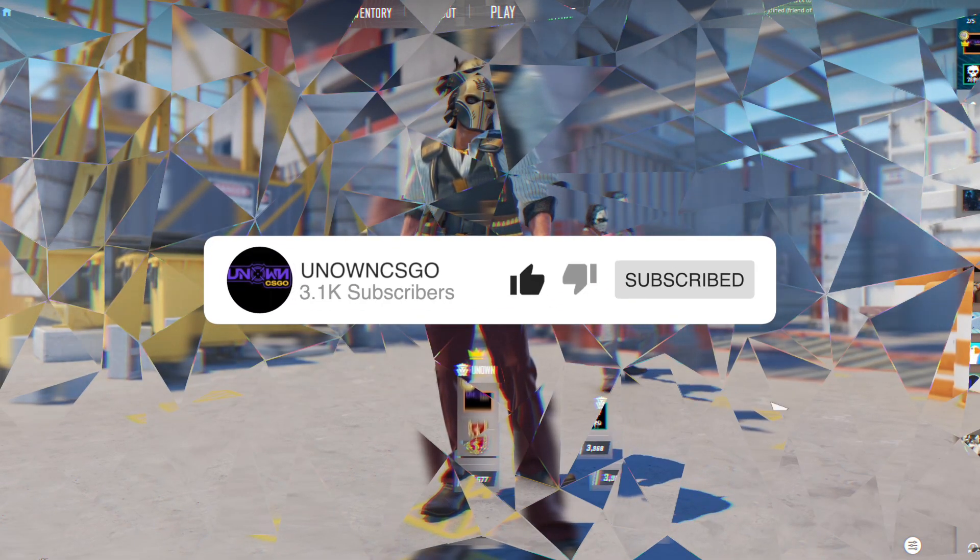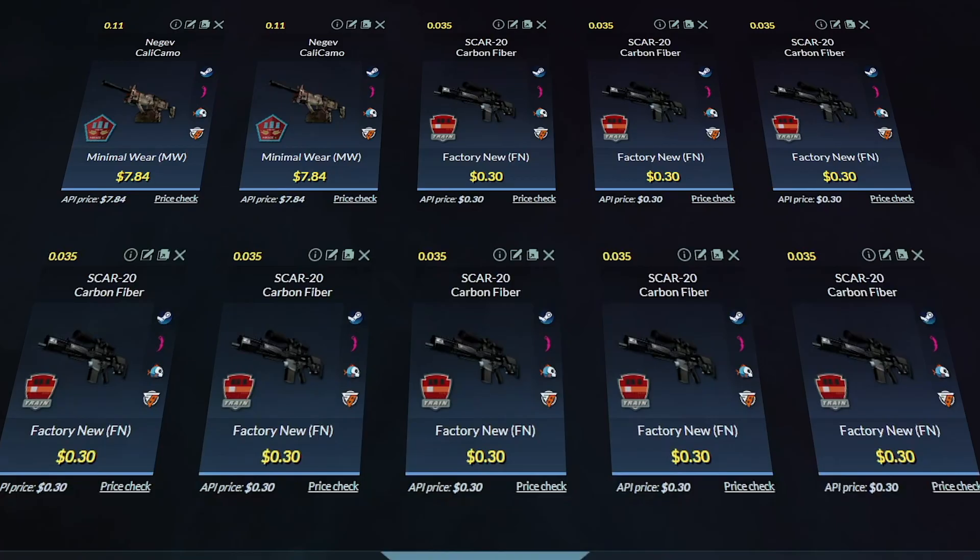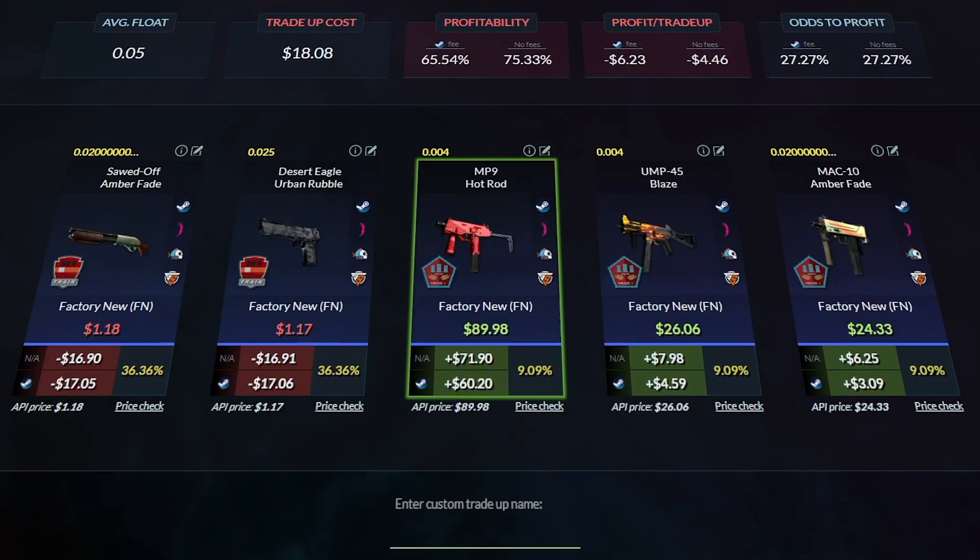All these skins are getting given away on the 31st. Today we have got two skins from the Mirage collection minimal wear, and eight skins from the Train collection. This trade-up is $18. The float is not too important because all of the skins we're looking for are double floats, apart from the Amber Fade. The best profit is the MP9 Hot Rod for $90 — it looks so good in CS2. Second best is the UMP-45 Blaze, which also looks really good, and the MAC-10 Amber Fade — we're not too fussed for that one.